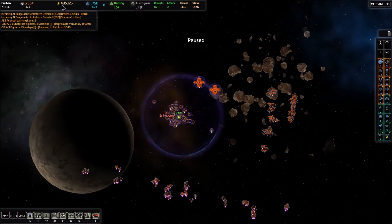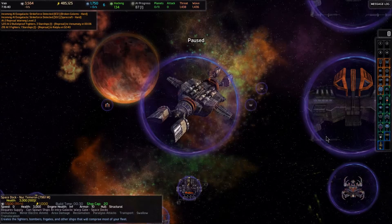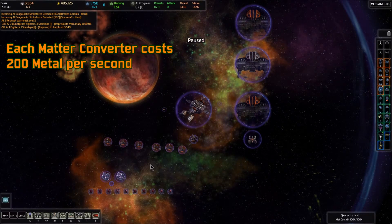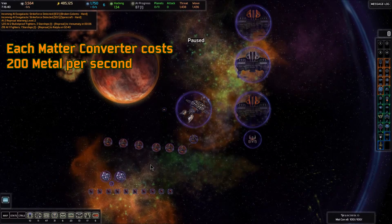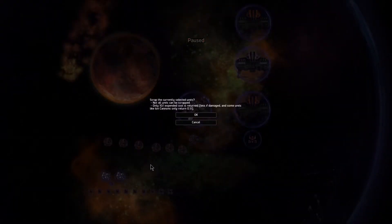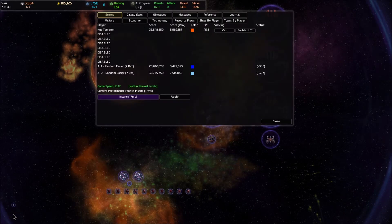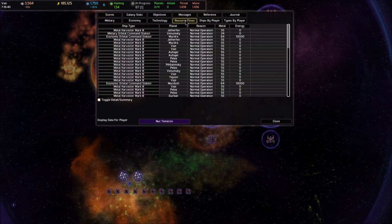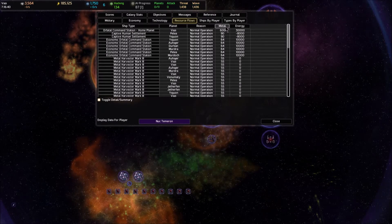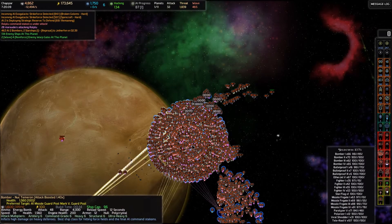That gives us 485,000 energy after we've deleted all those extraneous turrets. Let's go back to Vazi and grab all six of these matter converters that have been weighing down our economy for eons and just get rid of all of them. That's going to get rid of 300,000 energy reserve but now we've got it to spare - we've still got 185,000 left. Now when we go to our stats screen resource flows and sort by metal, there's no metal outflow whatsoever - it's only income. So now it looks like we're ready to go.